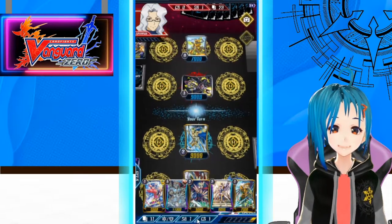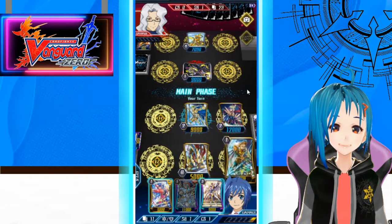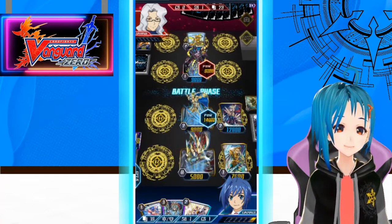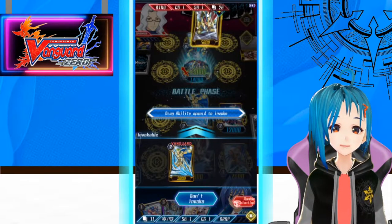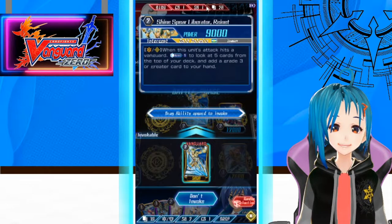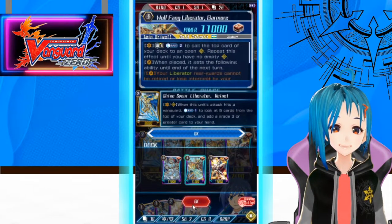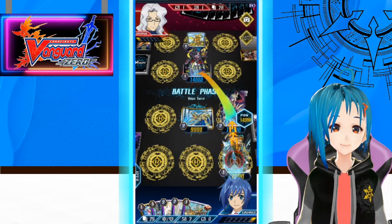Alternatively, we can call our 12k attacker here and then swing for 2 damage, boosted of course. We want our Blaster Blade Liberators in hand. Search out first, shuffle, and then search out for a Grade 3. I think we'll use Garmore.